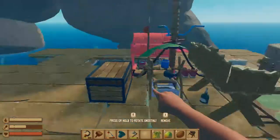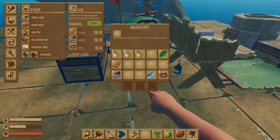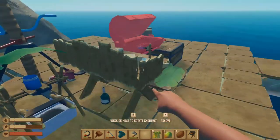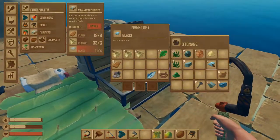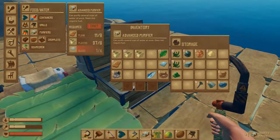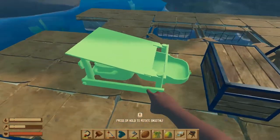So we've got the advanced grill. And the better water purifier - actually, I haven't made the better water purifier yet, have I? There it is. There's the better purifier. Four glass. I think I have that. I have five glass. Perfect. Craft that water purifier. So we got the two advanced - oh my god, that's big - advanced water and food getters.